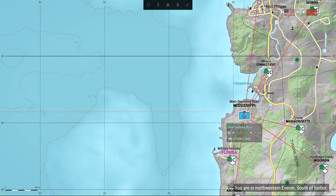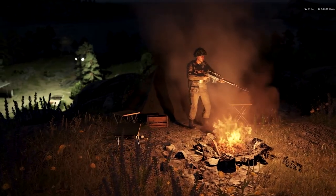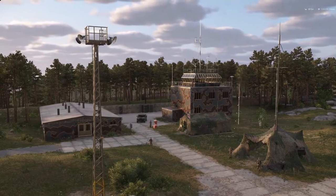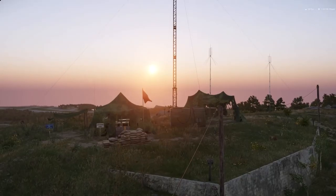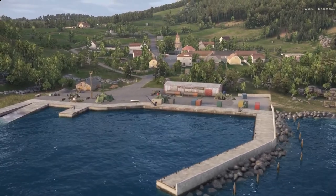The more military sites and communication relays you secure, the greater your operational reach. The names of major strategic bases will change in each match. This unpredictability keeps the enemy on their toes, preventing them from immediately identifying your team's locations or plans, who may be listening in on your communications. Starting HQ locations are also dynamically placed at the beginning of the match.